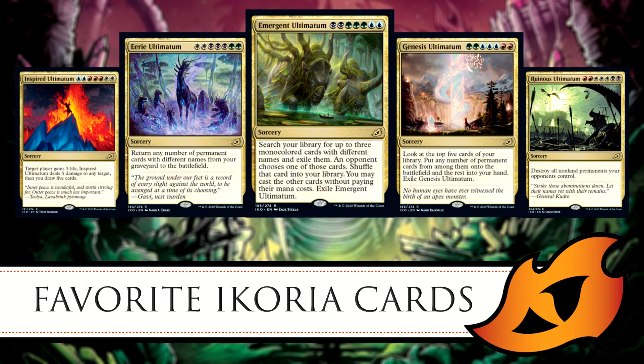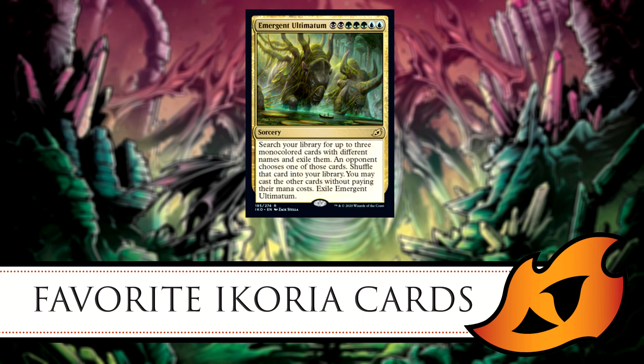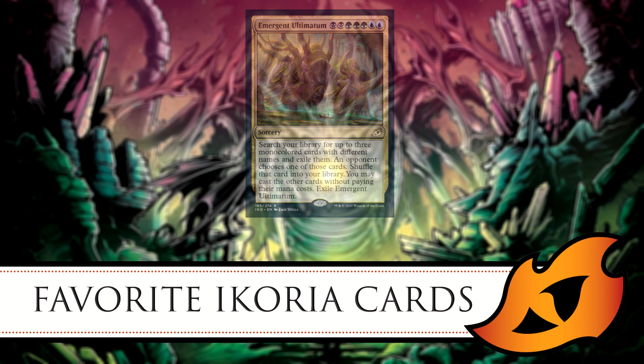My favorite card from Ikoria would have to be Emergent Ultimatum. Like any ultimatum it's powerful but really expensive — two black, three green, two blue. Its effect is: search your library for up to three mono-colored cards with different names and exile them. An opponent chooses one of those cards to shuffle back into your library, and you may cast the other two without paying their mana costs. Then you exile Emergent Ultimatum.